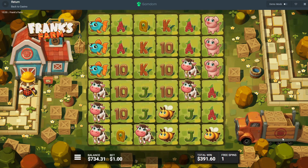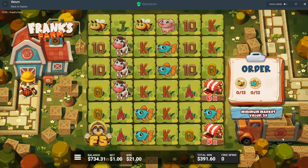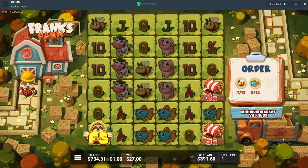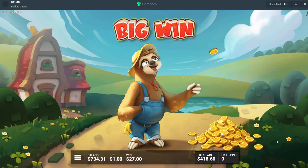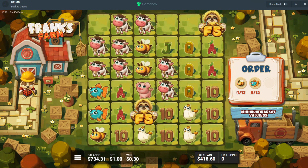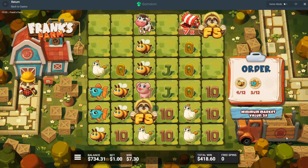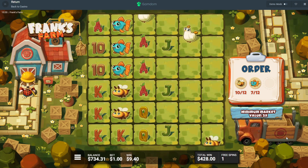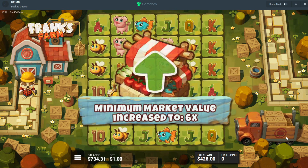We have one more spin and we're on times five. Come on, please keep going. We have another spin, we have another spin. Come on, Frank's Farm. We have two more spins — shop! The base where it drops in the second one — come on. This is one of my favorite slots right now. It just teases you, but in like the right way.